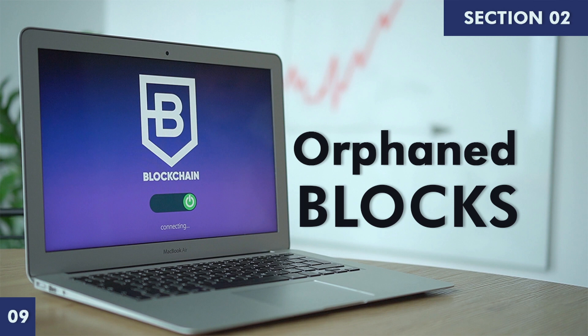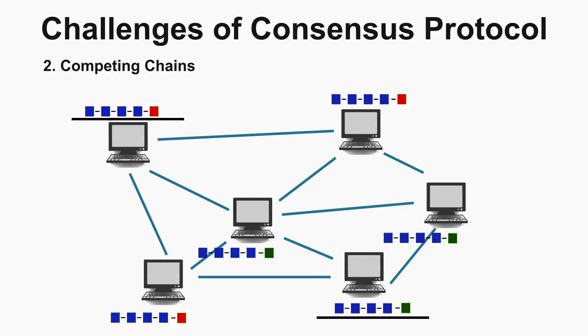Welcome back to the course on blockchain. Today we will be learning about orphan blocks. We introduced orphan blocks in section one when we talked about the second challenge of consensus protocol — the competing chain. We understood that when two or more blocks are mined by miners at the same time, there is an issue: which block should be added. The solution was the longest chain wins, where they wait for a couple more blocks to be added. The chain that first adds another block wins according to the longest chain principle, and all other nodes are replaced with that longest chain.